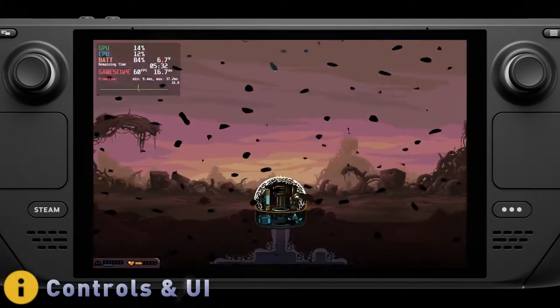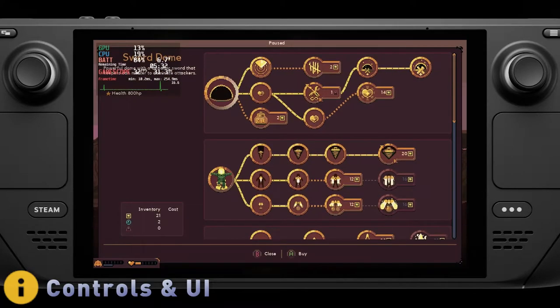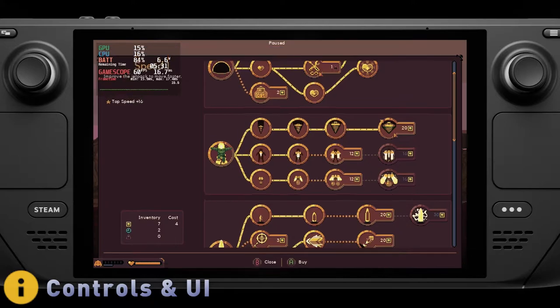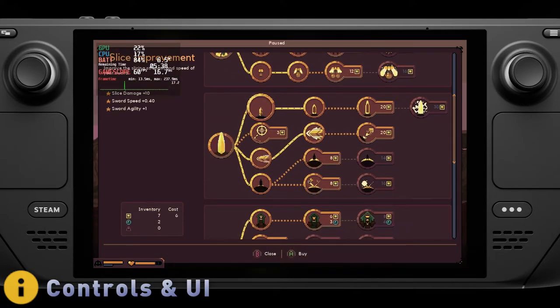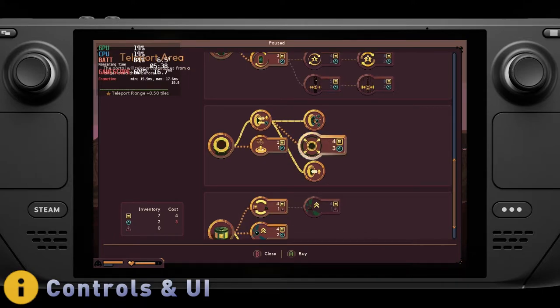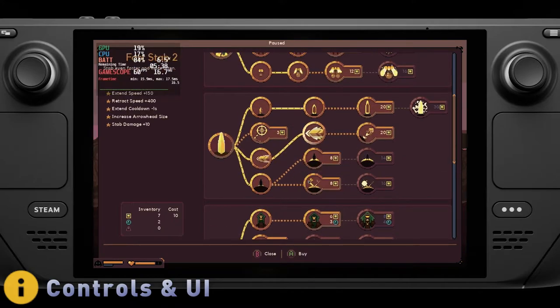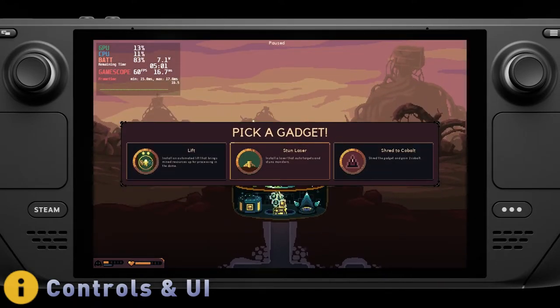Domekeeper has full controller support and with its stylish UI and gorgeous pixel graphics, it looks fantastic on the deck's small screen. Having said that, it does have one rather serious issue with its UI: small text size. The text for most everything in Domekeeper was clearly not made with the deck's small screen in mind. If it was any smaller, it would be actually unreadable. I'm someone who tends to not have issues reading very small text, but if you do, then this will almost certainly be a deal breaker.